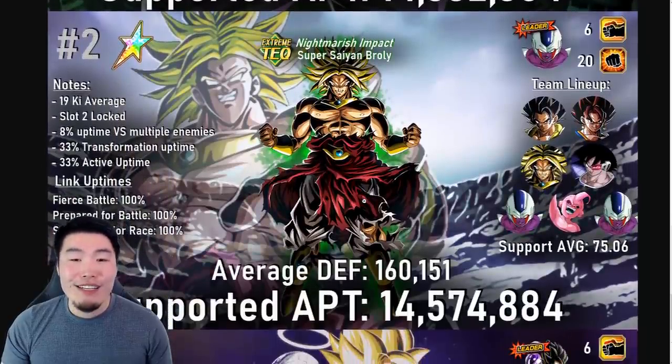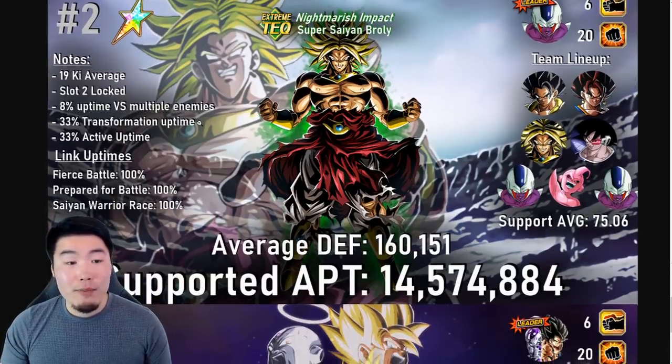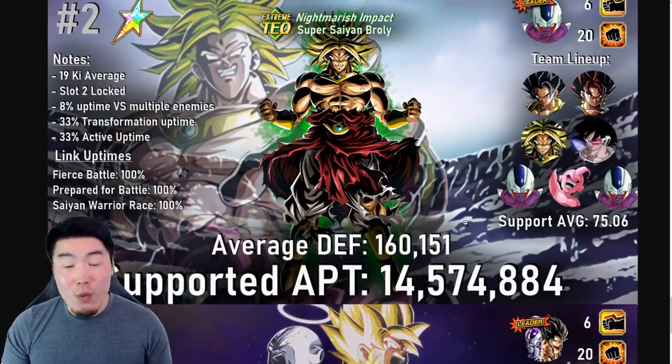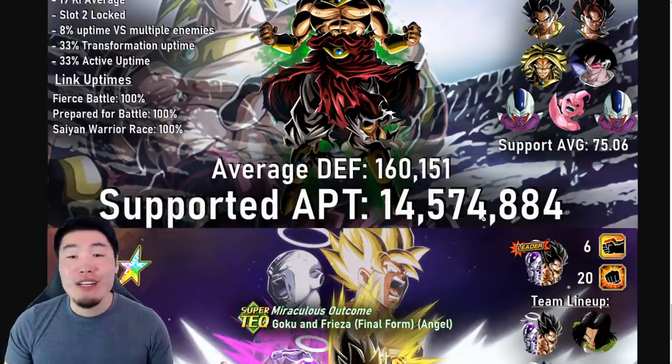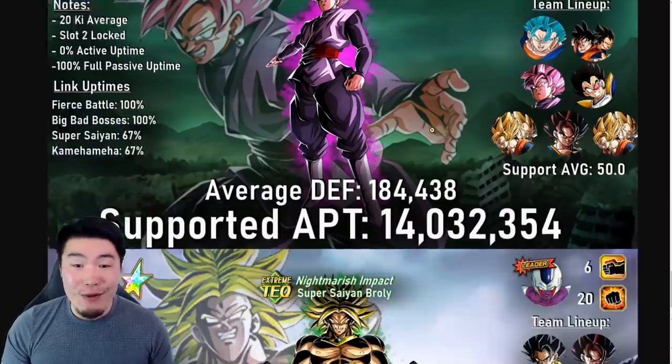And now we have number 2, which is TEQ LR Broly, being led by STR Cooler. Here's the full team. Notes: 19 ki on average, locked in slot 2, 8% uptime versus multiple enemies, 33% transformation uptime, 33% active uptime. Links — Fierce Battle, Prepare for Battle, and Saiyan Warrior Race — with 100% uptimes. His average defense is 160,151 and supported attack per turn of 14,574,884 — about 500,000 more than LR Rosé.